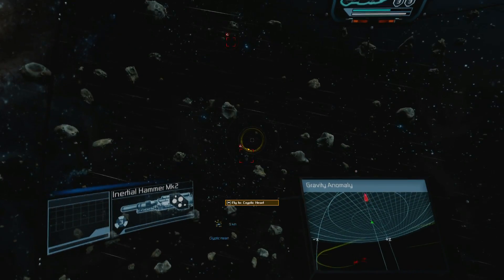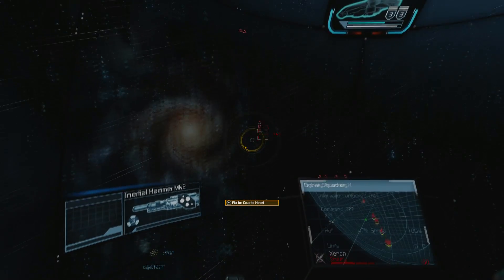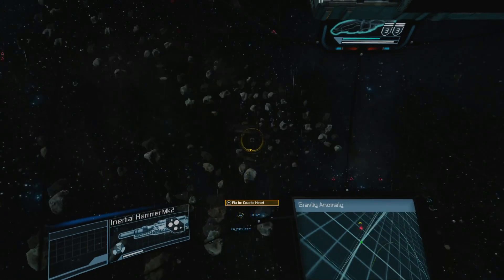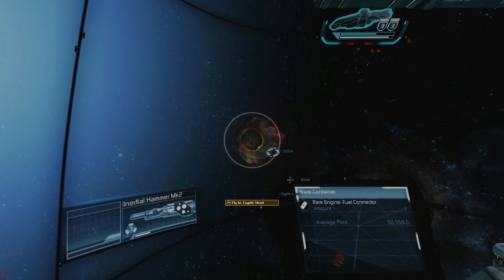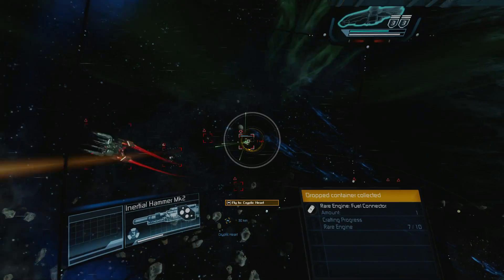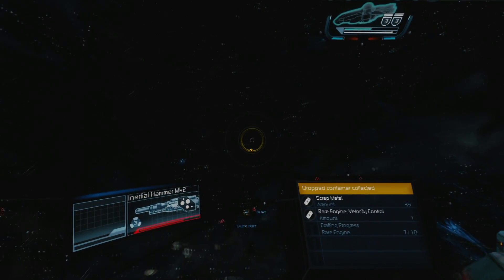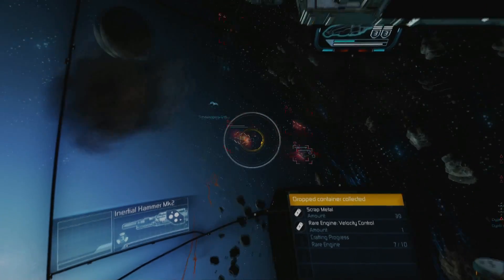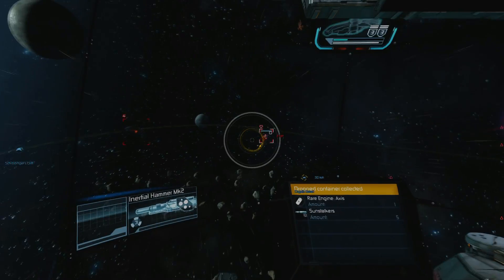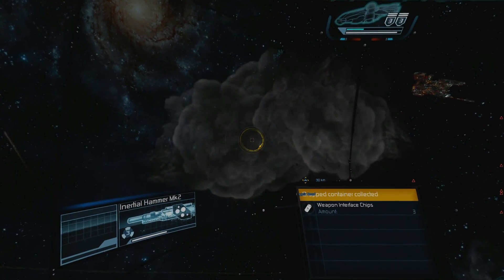Entering gravity anomaly. Oh hey hey hey, we got some stuff! Let's go up here — hey, there's a lot more here, good good. I almost blew up a fuel connector, and hey — we need one of those! We actually got one freaking part we need. Velocity control — access, we need that. Wow, it's all coming in, it's just flowing in right now. I can't stop the mojo because it's flowing in. Interface chips.